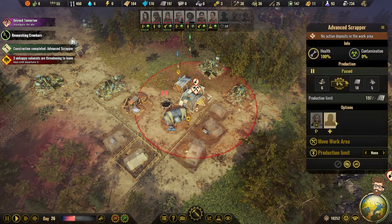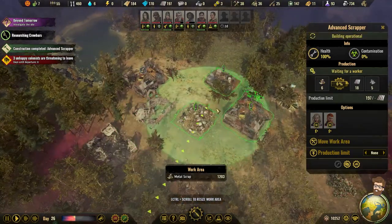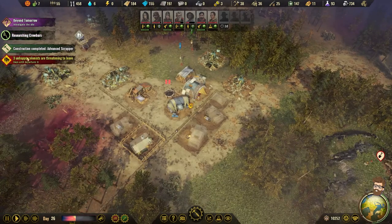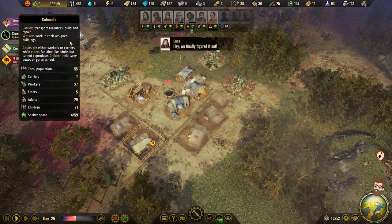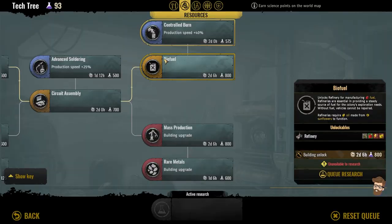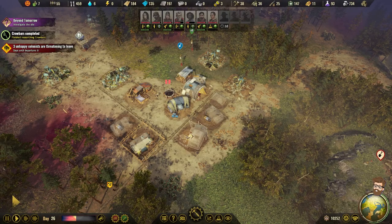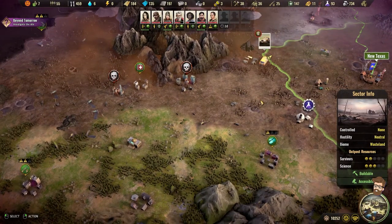We've got the advanced scrapper going here. No active deposits in the work here — let's move our deposits out. Tons of metal available for that. We're going to have three colonists probably leave, but that's okay because we've got seven carriers. Crowbars are going to let people work a little bit faster for us. I'm going to do durability roof supports for the shanties, just to make them a little better.